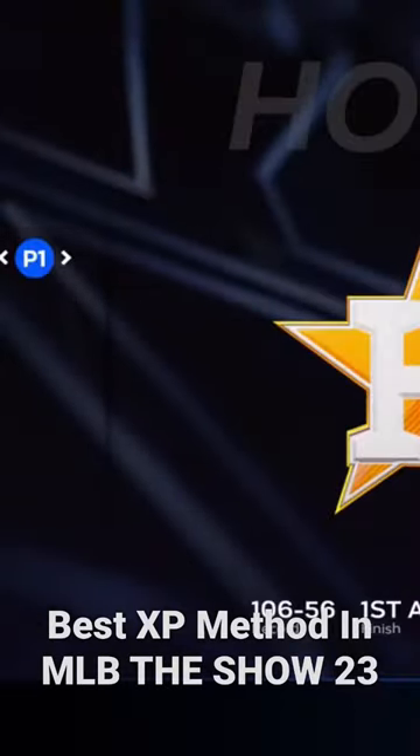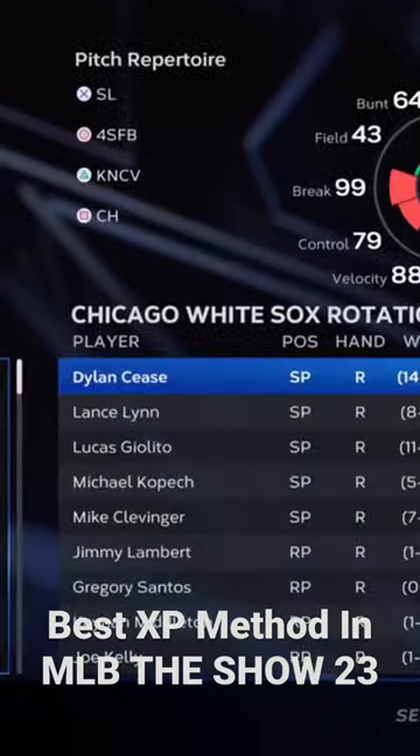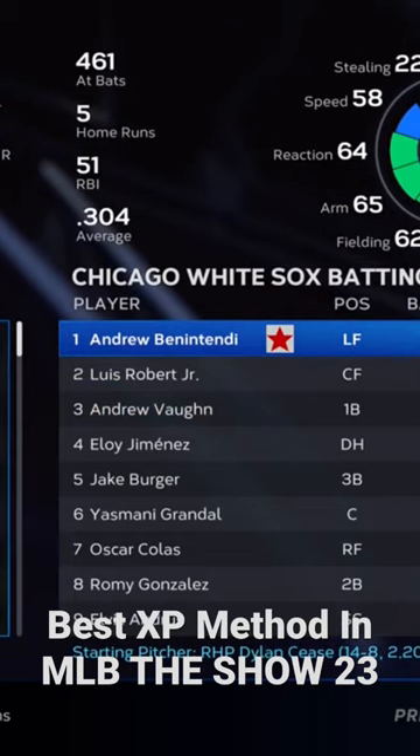You pop into retro mode in the Play Now tab, choose your team of choice, any stadium of choice, any date, 9 innings, and then you can either player lock or not — one or the other.